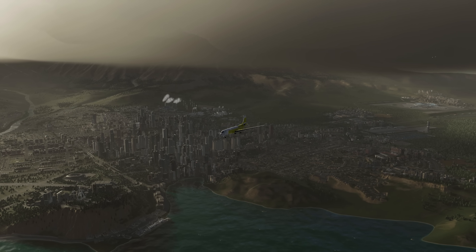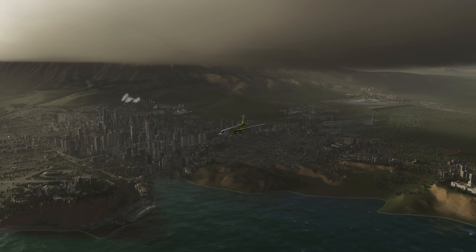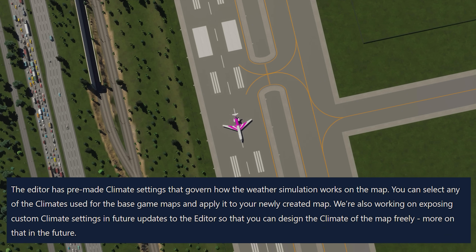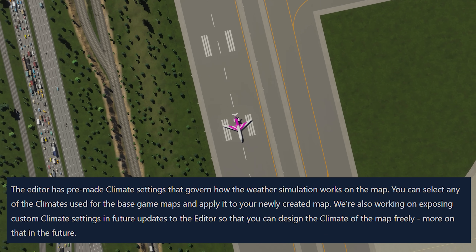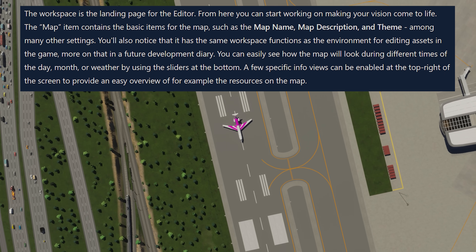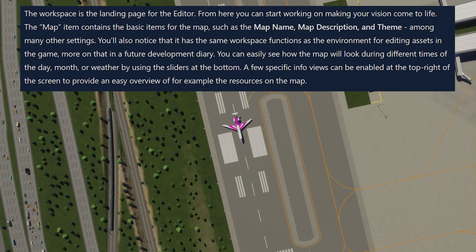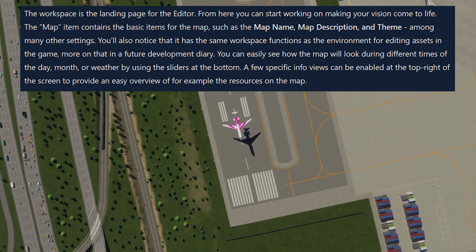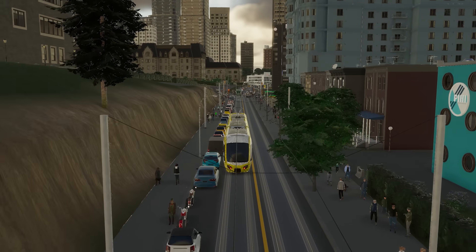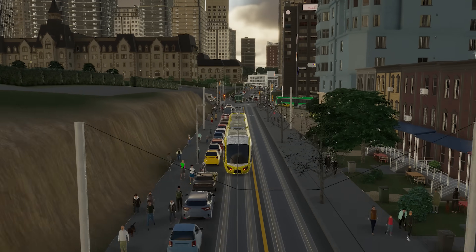The editor has a variety of pre-made settings you can enact, including climate settings governing how the weather will work, alongside basic map items you'll be adding — like map name, description, and theme. You can easily change the look of it while customizing to make sure it looks good depending on the weather, the day, the time, the month, whatever it may be.